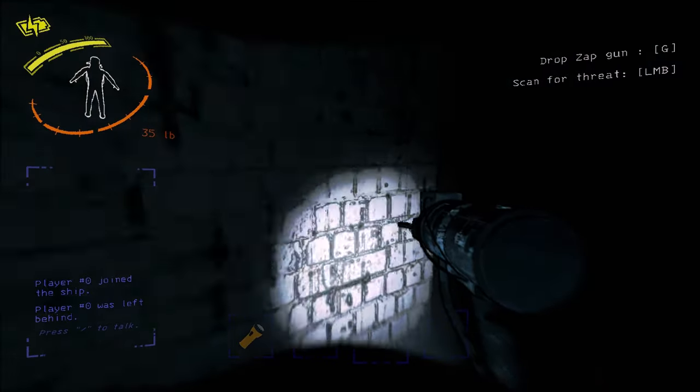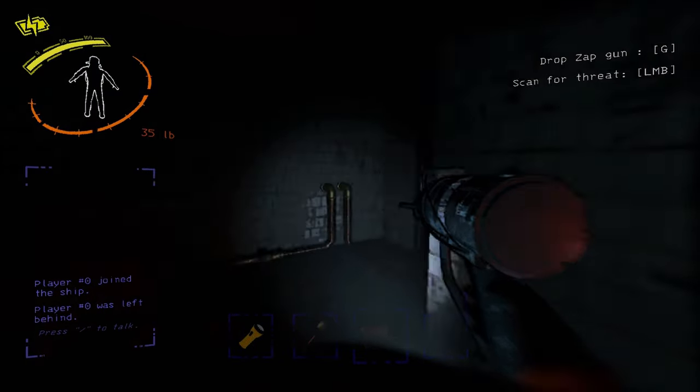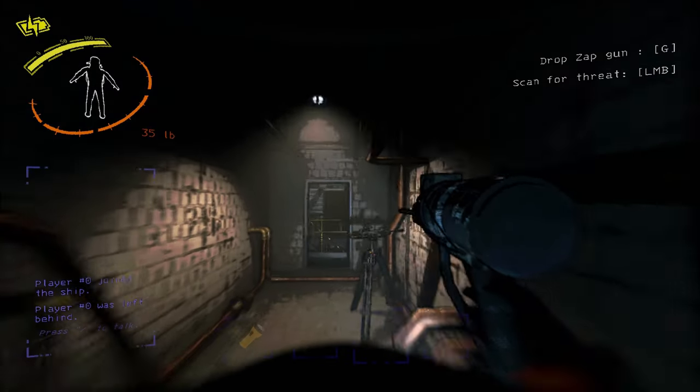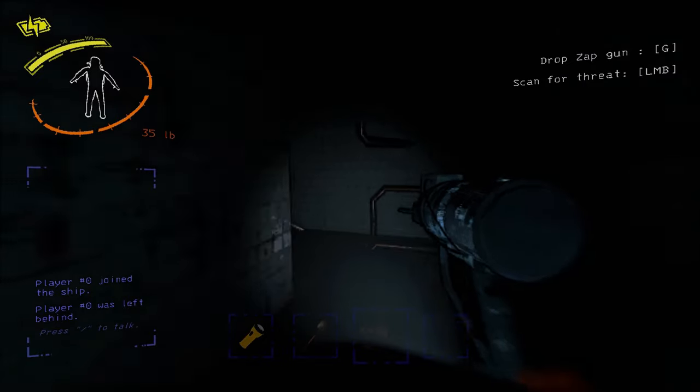Hey guys, General Heat here! How's everyone doing today? For today's video, I'm going to be showing you guys how to get the shotgun in Lethal Company. The shotgun is an extremely rare and difficult weapon to get in this game. It's not something that you can just buy off the store — you have to kill a specific enemy, the Nutcracker, in order to get it. And the Nutcracker isn't exactly a super common enemy spawn either.